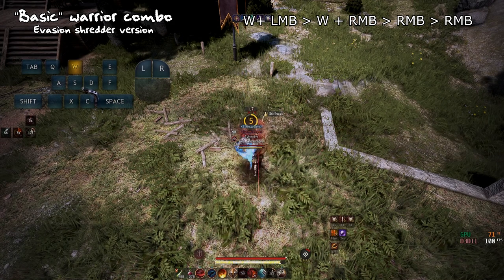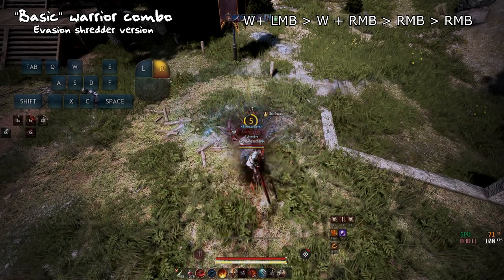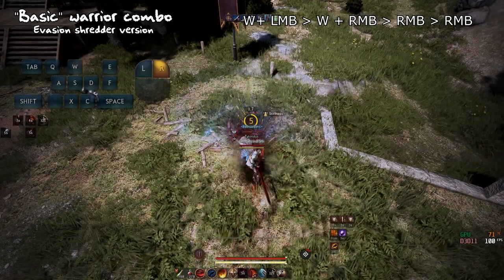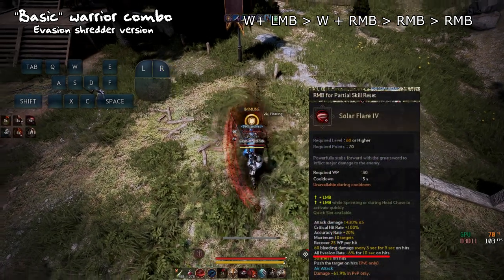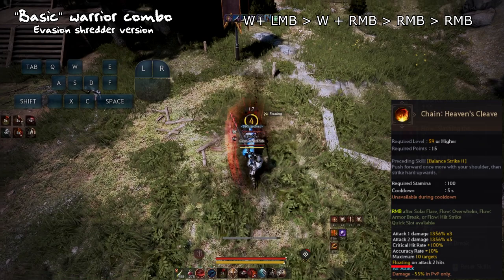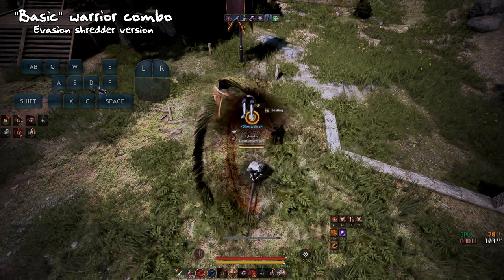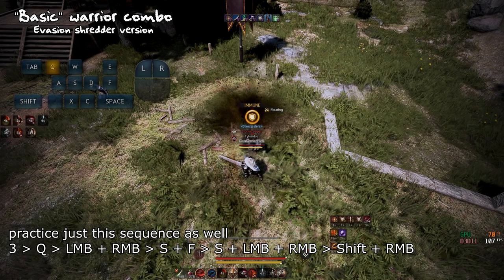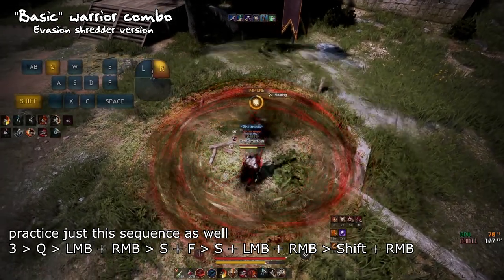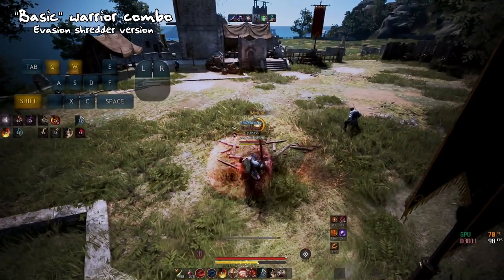After this we do a quick sequence: Solar Flare into Balance Strike into Hilt Strike into Heaven's Cleave. This may sound complicated, but practice this part on a dummy and you will have it down in no time. During this sequence we apply two major skills to help kill evasion targets — a minus 6% evasion debuff and a plus 6% accuracy buff. At the end of the sequence we apply a float with Heaven's Cleave, so our job after this point is to deal damage and hope for a down smash. I use Overwhelm from my quick slots with 3, Q-cancel it into Reckless Blow, Ankle and 10%. There is still a little bit of time left in the combo, so do a Slashing the Dead.